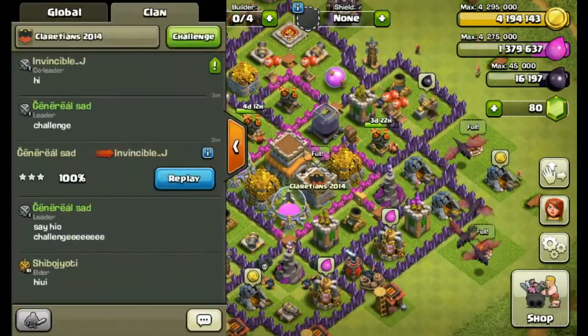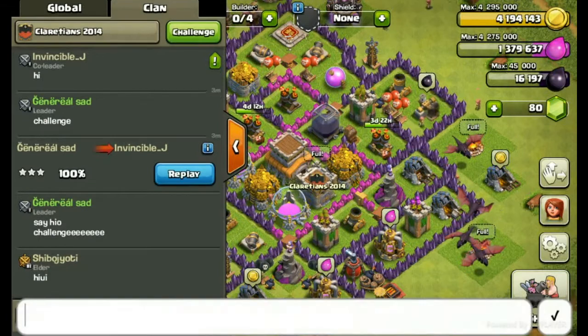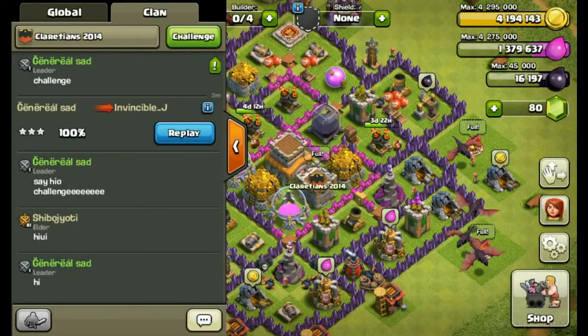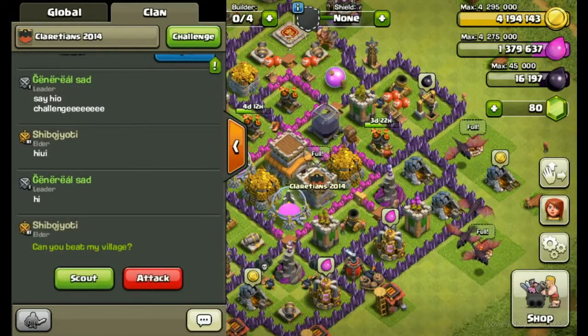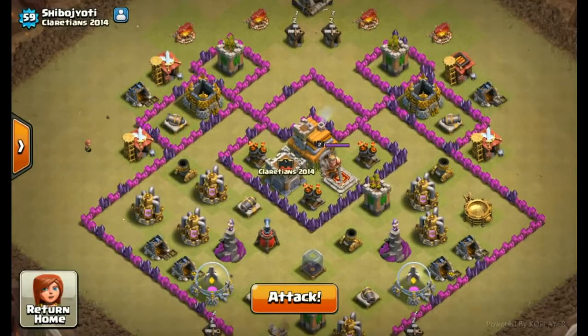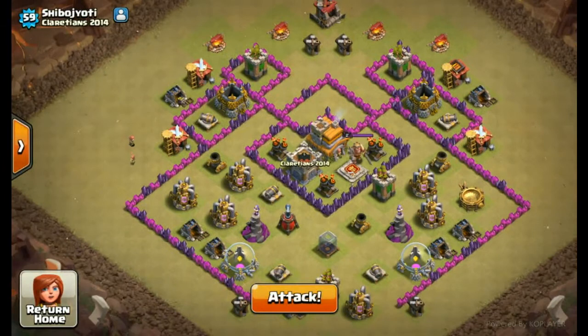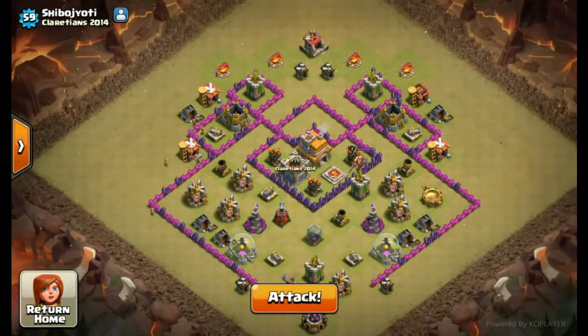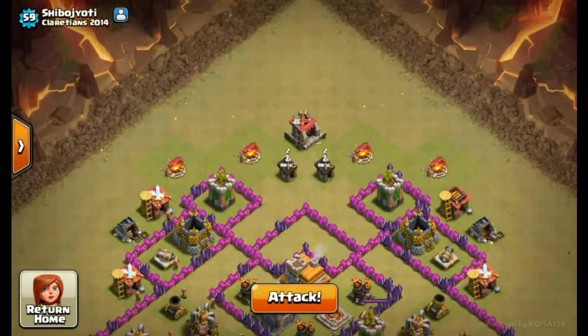I think someone is there - yeah, Shivo! Hi, just challenge, go for the challenge. Challenge me, come on fast. Scout out that base. That's a 3 anti-drag base - 3 level 5 ADs in the middle, you can see it right there.